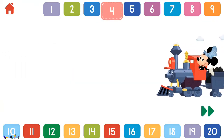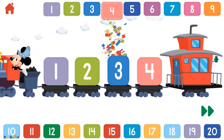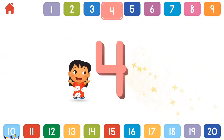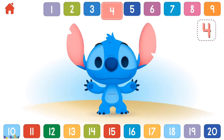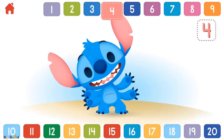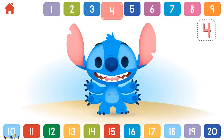Let's count to 4: 1, 2, 3, 4. Stitch is full of surprises! Can you count all of his arms? 1, 2, 3, 4 — wow! You counted all 4 arms!